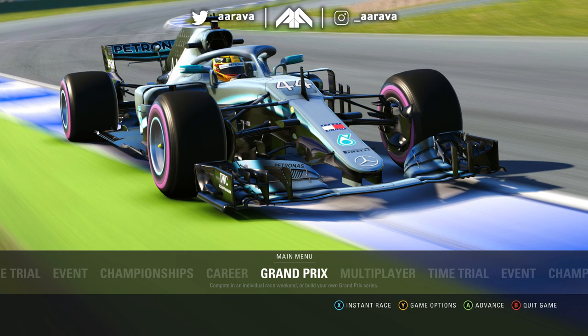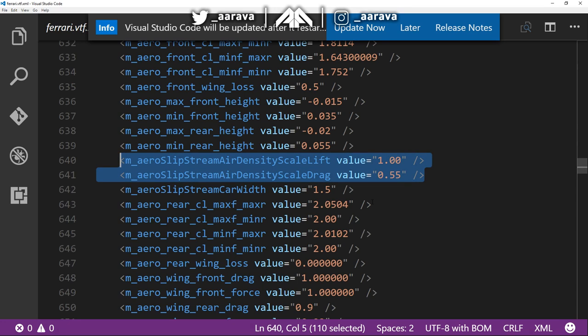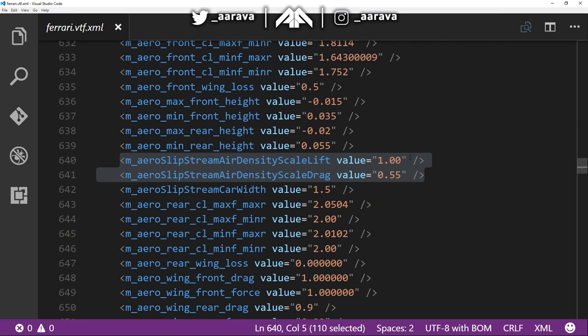We've done this before but it didn't really work out last time at Brazil, so I thought I'd return to this experiment and go a little bit more extreme with it. This is the slipstreaming air density values for the Ferrari car, but we're going to do this for every single car. I've set the lift value to 1 — usually it's 0.87. So when the car is behind another car in slipstream — even in corners — there's less air density for the scale of lift. In this game's coding, whenever there's mention of lift, it basically means downforce, because all the lift values are negative. So the scale lift is usually 0.87, and I've set it to 1 — meaning there is no dirty air anymore.